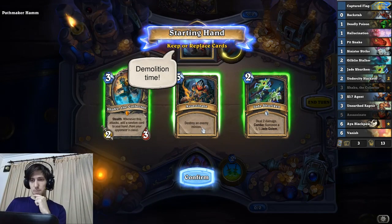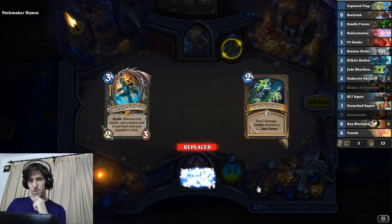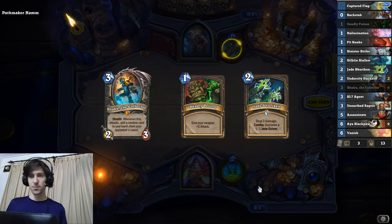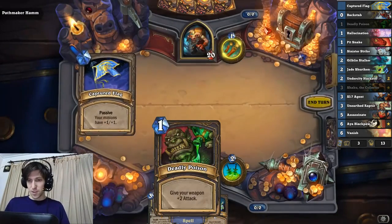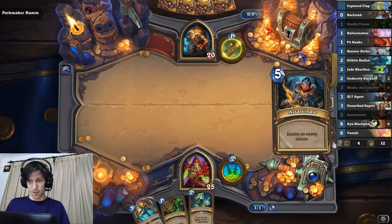Definitely keeping Shaku, and probably keeping the second Shaku too. She has Mad Bombers, and dealing two damage summons a 2-2 which is really good against Mad Bomber. So it's probably gonna be turn one pass, turn two hero power, turn three Deadly Poison and Jade Shuriken.